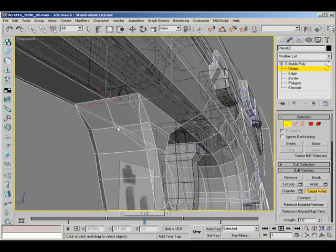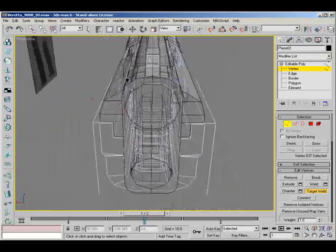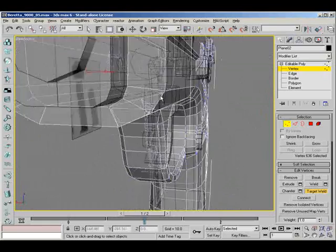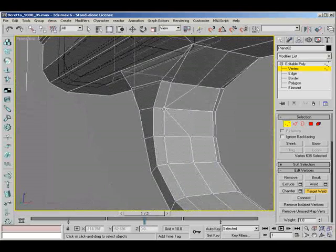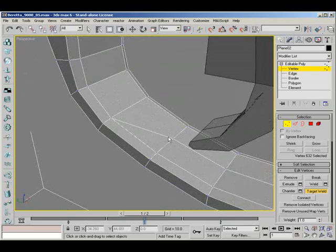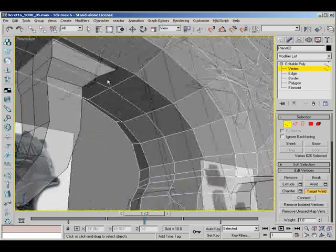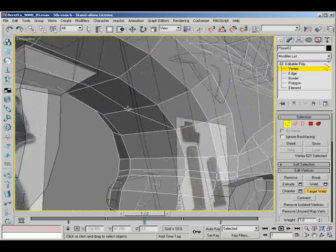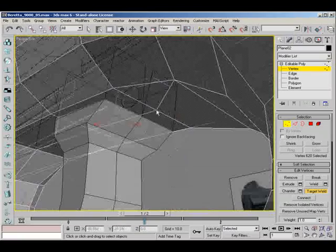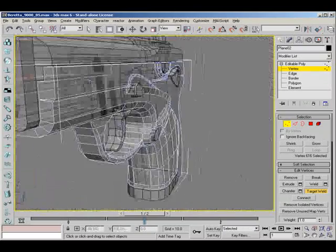I'm not going to do a VTM on rendering because I don't think I really need to - there are so many tutorials out there with rendering and it's all down to personal preference and style anyway. Before you download this VTM you'll probably see some renders I've made just to show you what you're going to be making. If you know an easier way of doing this, can someone tell me? Just email me or something.